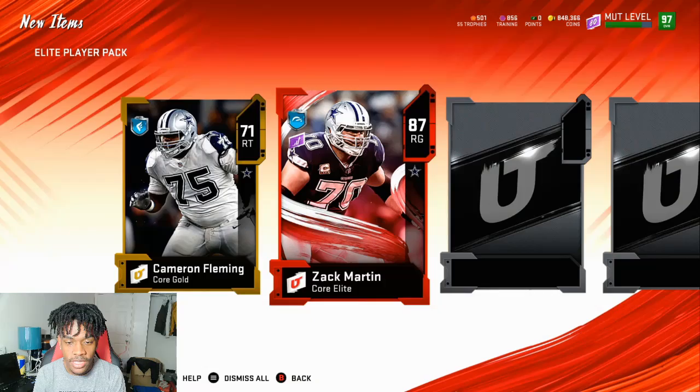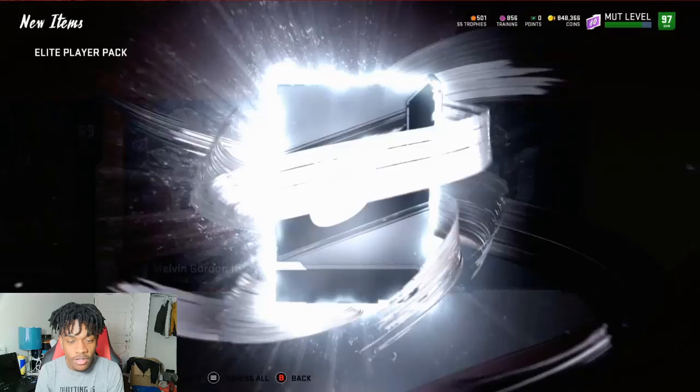The guaranteed Elite pack: 87 Zach Martin - let's go! Then another elite - 84 overall. We got two core elites. Not bad at all. That's it for the video - thank you guys for watching, like, comment, subscribe for more, and until next time, peace.